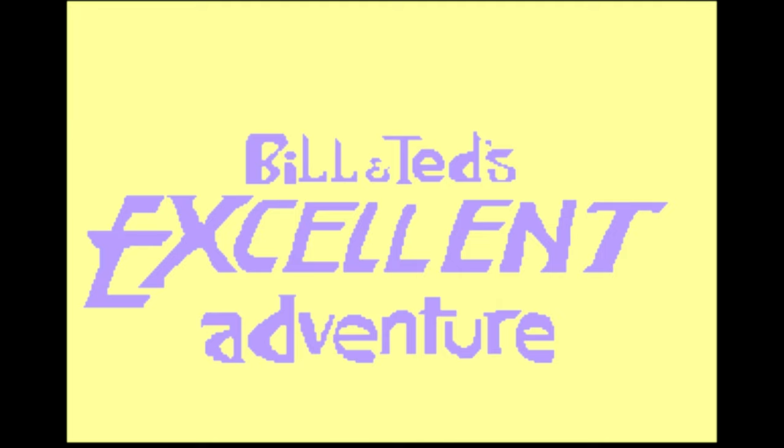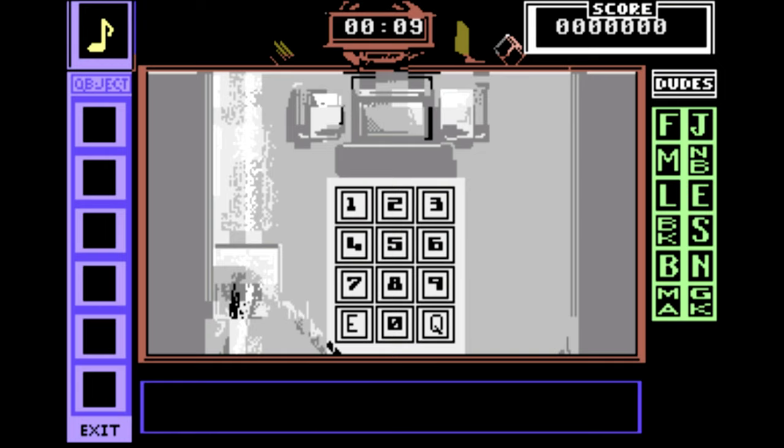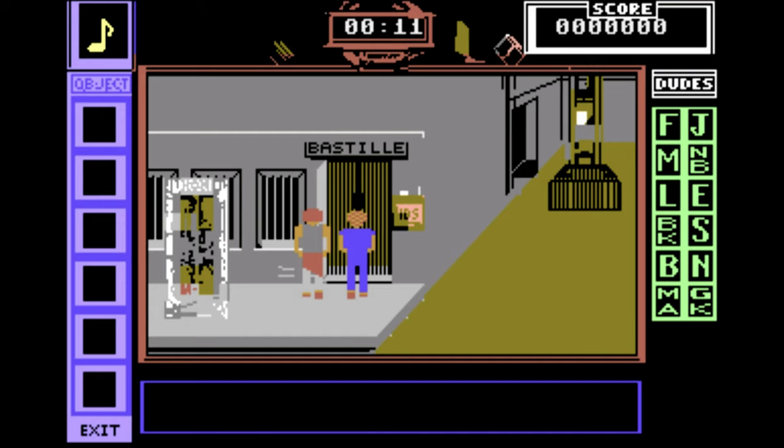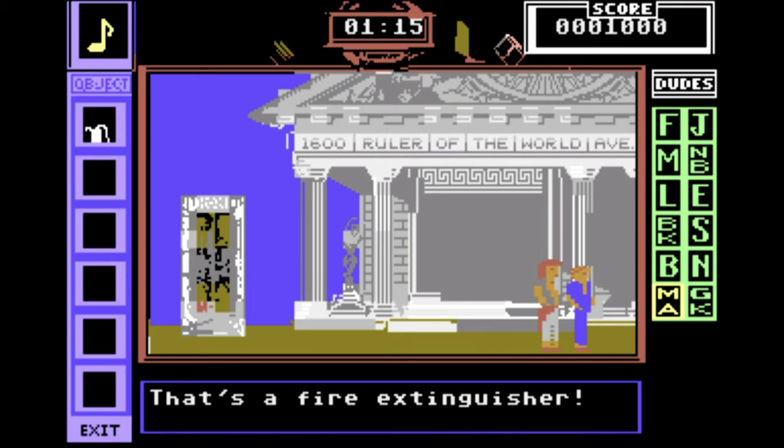Bill and Ted's Excellent Adventure makes a valiant attempt at following the plot of the movie. You play as Bill and Ted in a puzzle adventure exploring various time periods, figuring out how to get the people you need for your history report to join you. You actually need the manual as you have to physically enter time periods on the phone using the C64 keyboard. Then each time period is a different puzzle — mazes, brain teasers and fetch quests. These are often annoyingly cryptic and the maze exit is actually hidden. Once you know what to do you can beat the whole thing in about 10 minutes.